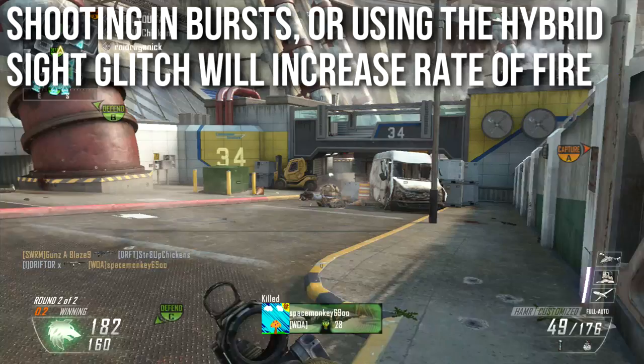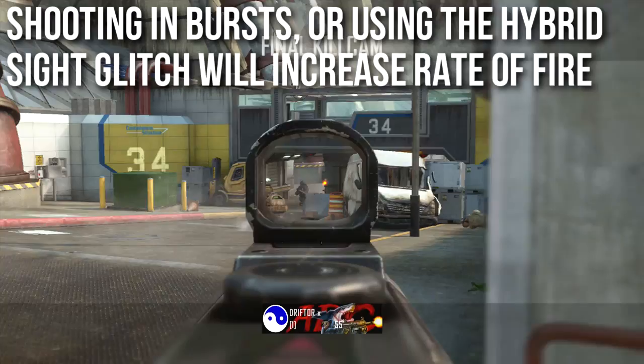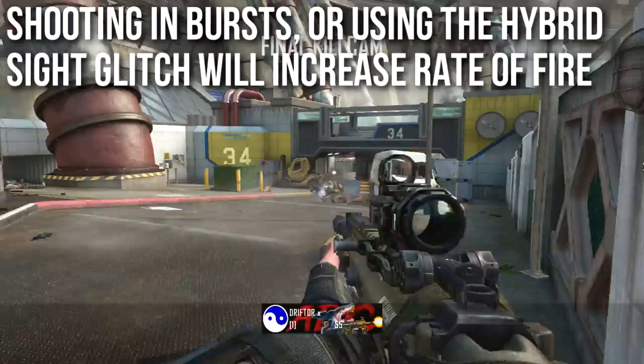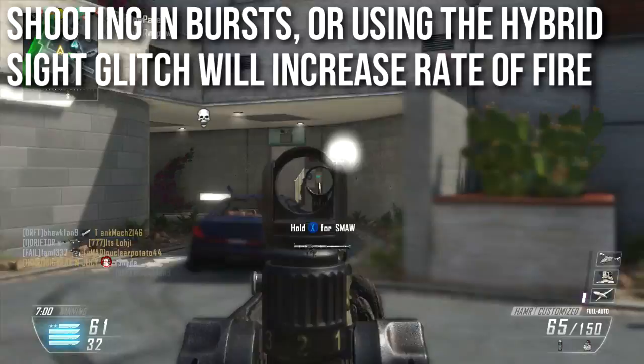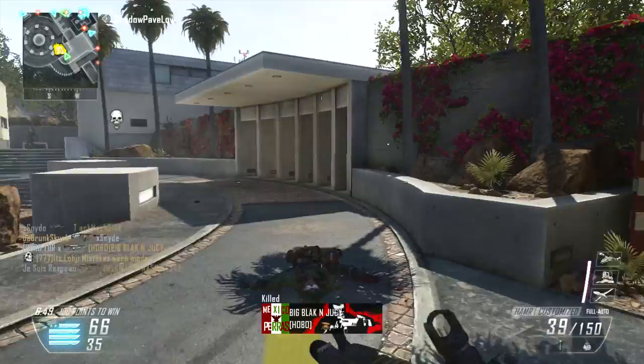There's an interesting interaction where firing in bursts keeps the rate of fire near 937 rpm — that's just good trigger timing. Additionally, there's a hybrid sight/rapid fire glitch: every time you swap zoom levels on the hybrid sight, it resets the gun's rate of fire. I use this to constantly shoot fast. There's a full video about this — click the annotation on screen or check the link in the description.